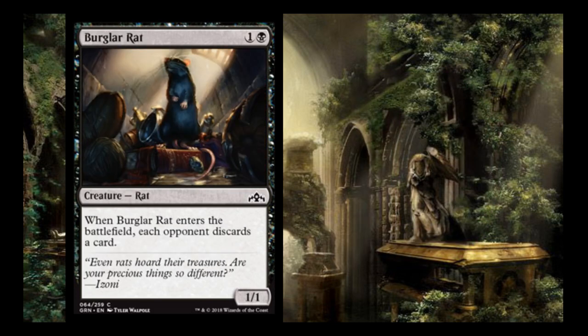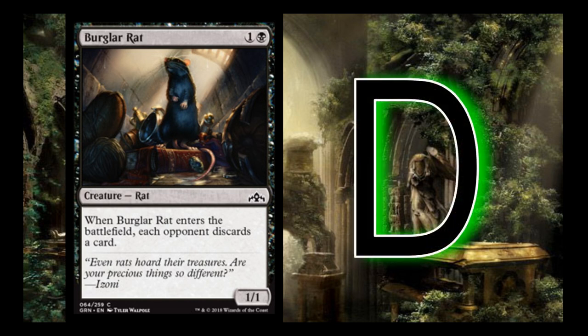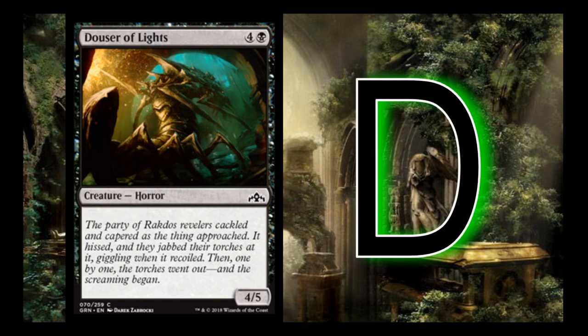Burglar Rat is 1 and a black — when it enters the battlefield, each opponent discards a card, and it's a 1/1. I give it a D. It's not going to trade with much, so it's really just 2 mana for them to choose a card and discard it — not something I have much interest in. Dower of Lights is 4 and a black, a 4/5 with no text. It's also a D. If you really need something in your 5-slot as a defensive blocker to establish your board state it's fine, but if I'm counting on this card, I'm probably not liking my Golgari pool.